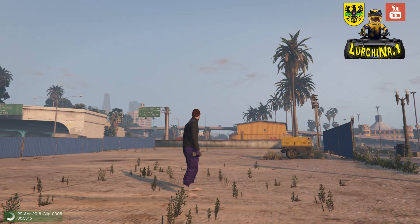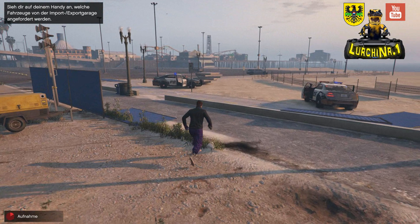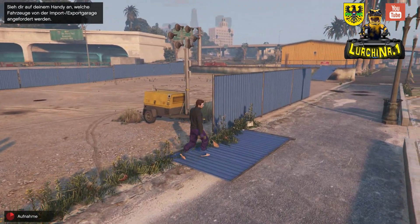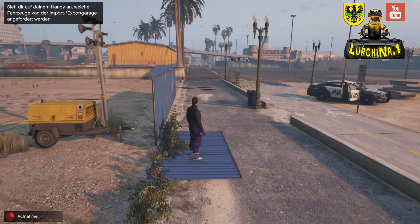Da müsst ihr eigentlich nichts anderes machen, als diesen blauen Bauzaun mit irgendeiner Haftbombe auseinander zu zerfetzen, sodass diese einzelnen Stücke hier liegen. Da stellt ihr euch drauf und als nächstes geht ihr dann in den Passiv-Modus.